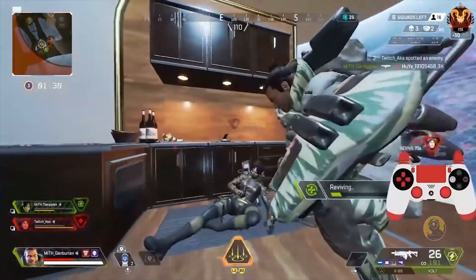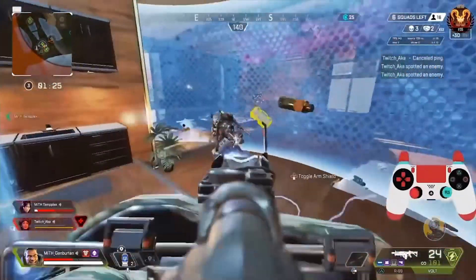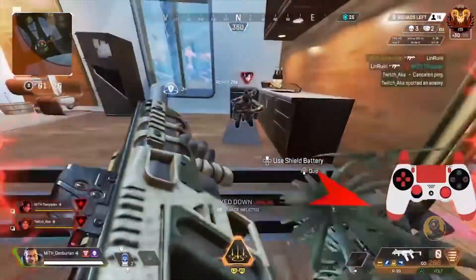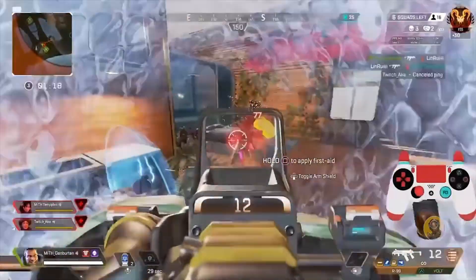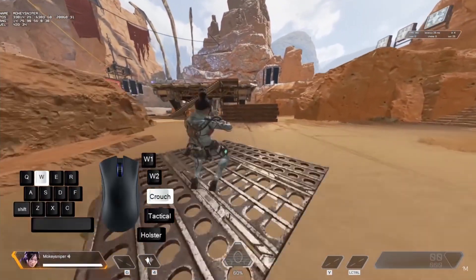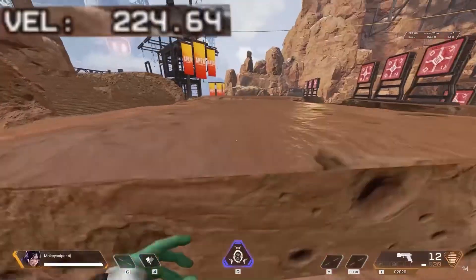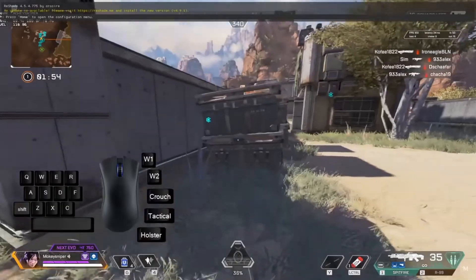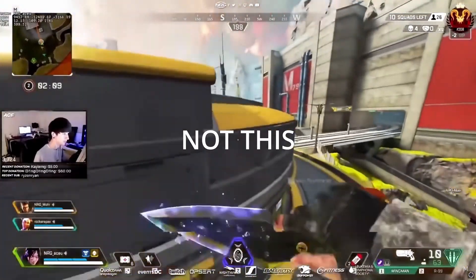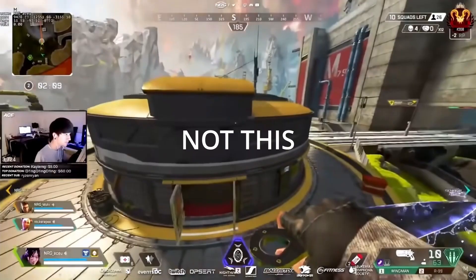Tip number six is super gliding on controller. This is probably the best, most advanced movement possible for controller players, and it's actually easier to do on console because of the lower FPS — but I'll explain that in a little bit. First, let me explain what a super glide actually is. A super glide is a newer movement technique that allows you, immediately after climbing an object such as a fence or box, to pretty much get launched off of it. Most of you are probably thinking you've done this by accident in your games, but you probably didn't.